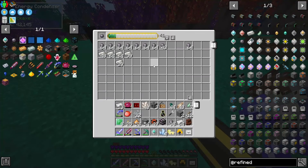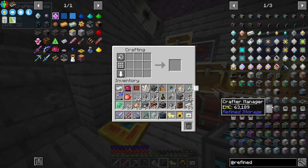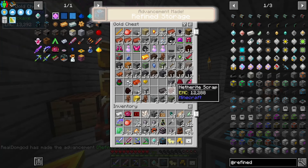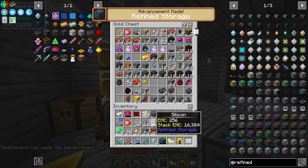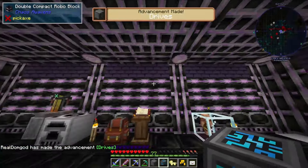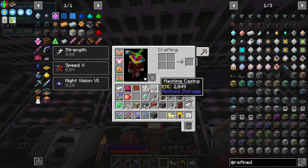That's a lot of silicon - back up a minute. Switch that out, I don't need that much silicon. Now we got ourselves the controller. We just need to make the drive bay, which needs a chest. I'm surprised I don't have chests on deck. Drive bay - we only need one for now. Where am I actually gonna build this?